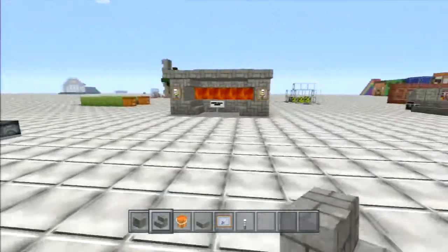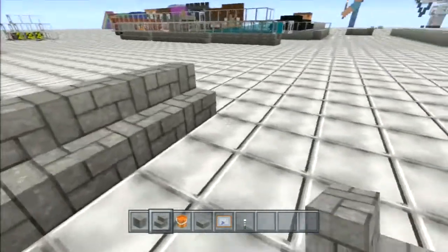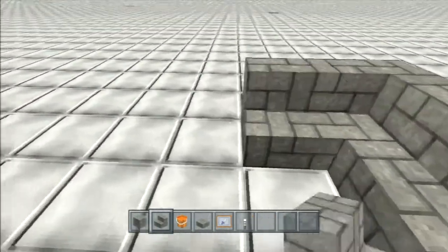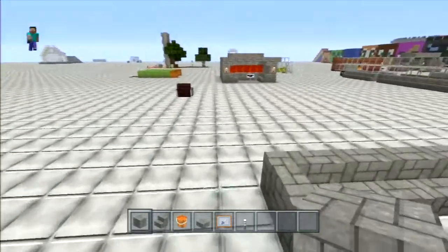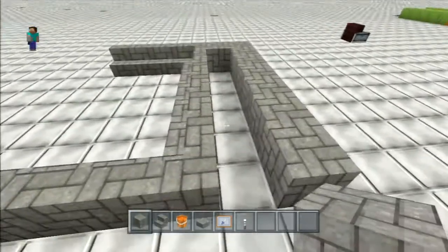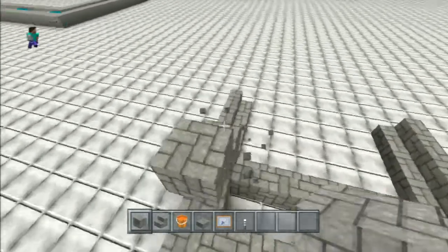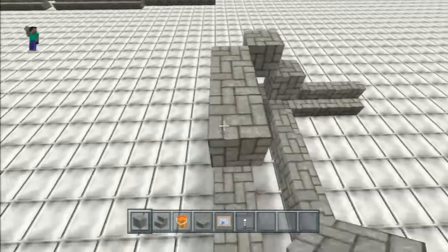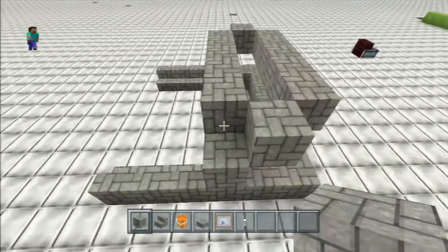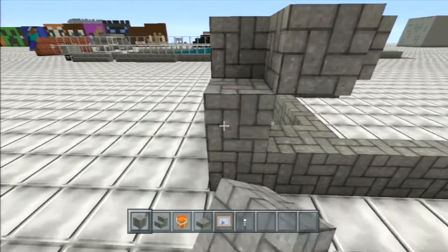We'll go ahead and back up a little bit and build it up back here. We're just going to build it one, five wide. Then all you have to do is build a base for the lava to fall into.